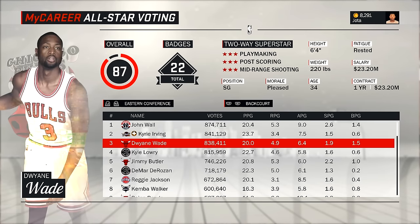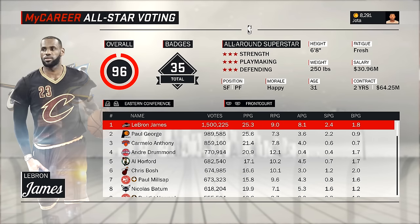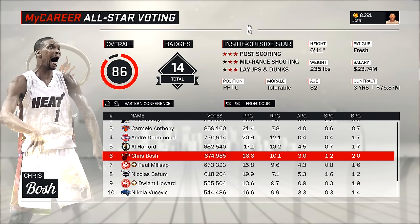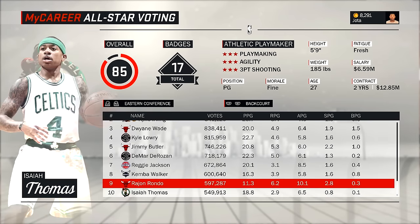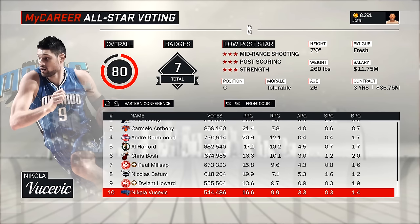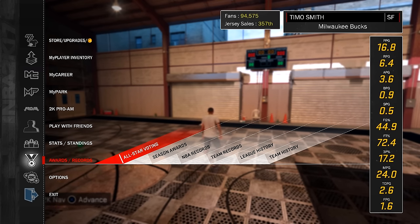Front Court do Oeste: Kevin Durant, Kawhi, Anthony Davis, Draymond Green, Marc Gasol, LaMarcus Aldridge. Do Leste, guardas: John Wall, Kyrie Irving, Dwyane Wade. Front Court: LeBron James, Paul George, Carmelo, André Drummond, Al Horford. Para eu entrar na votação do All-Star seria nos guardas do Leste, já que estou jogando de SG. Mas no momento não vou, porque o mínimo é 550 mil votos e eu tenho só 94 mil fãs. Não vou pro All-Star nessa temporada. Mas talvez eu jogue no jogo dos novatos, ou quem sabe consiga uma vaguinha no concurso de enterradas.